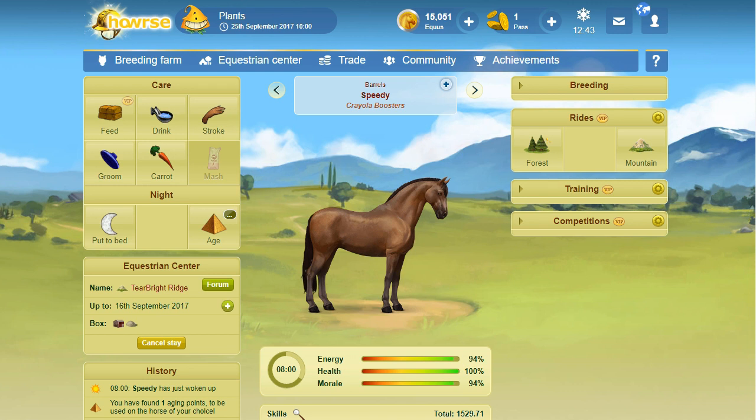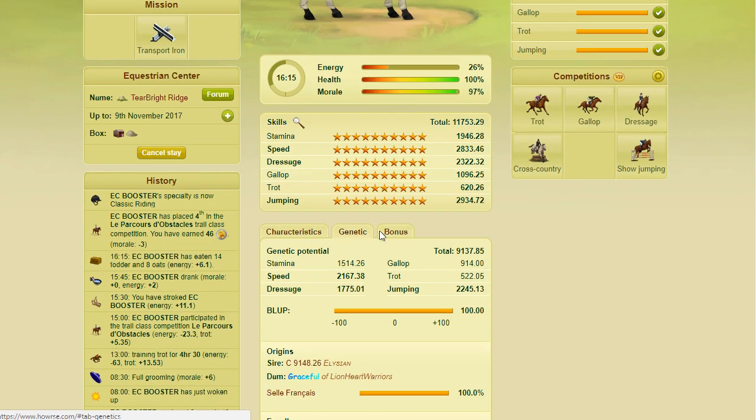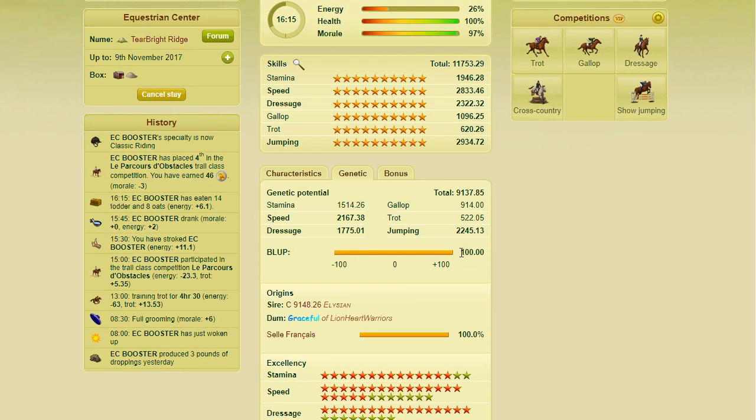First, I will go over just how to BLUP real quick. So this is a horse that is already BLUP. If you click on his genetics tab, it says that he's 100 BLUP. The three requirements for BLUP are that it needs to be at least 10 years old — so it can be 10 years old or older — although there is a VIP perk that lets you BLUP before 10 as long as you have that perk selected and a next pack.